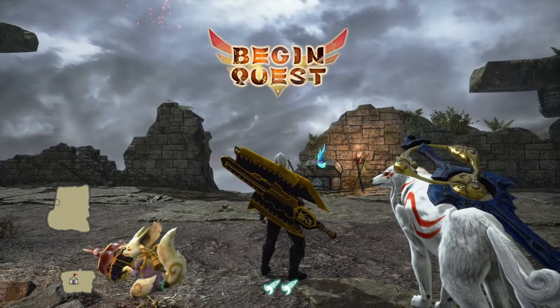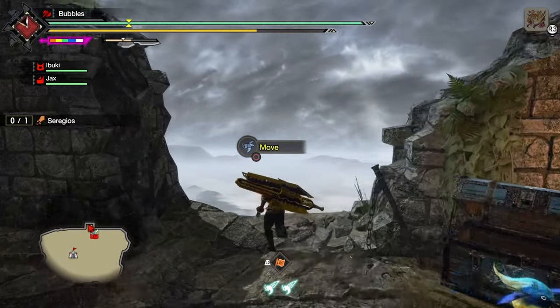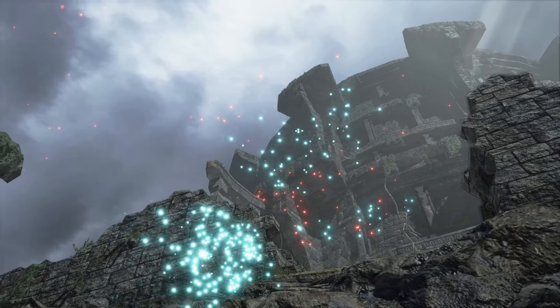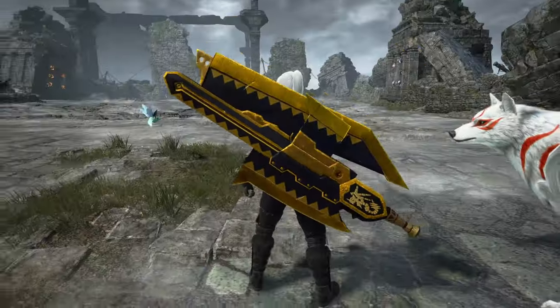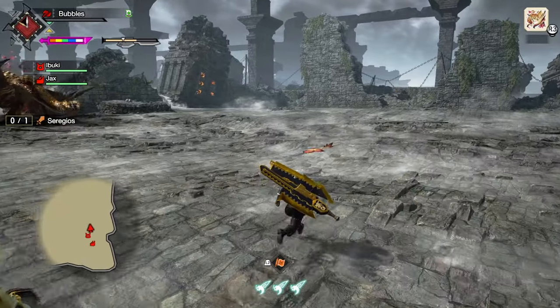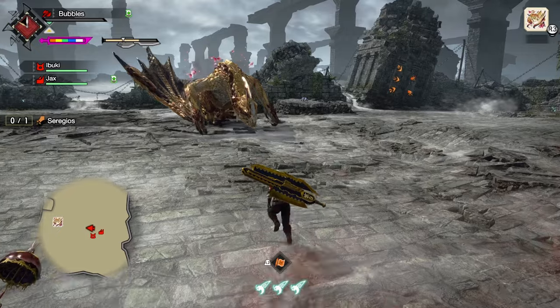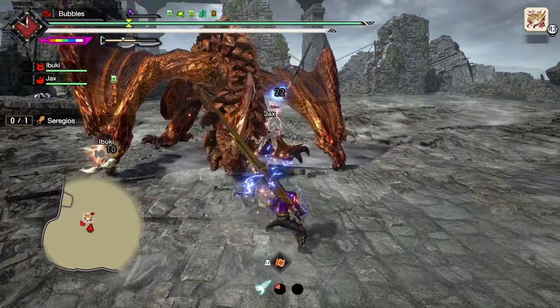Alrighty, let's go — that was a very quick loading screen, but we'll see how we do. Now generally with Seregios I find it's a very momentum-heavy fight, so you either do really well, or he's going to beat you in 2 minutes, like you would usually beat him in 2 minutes. Because while he is still an anomaly monster, he is very squishy. Let's smack him over here to try and get the counter.